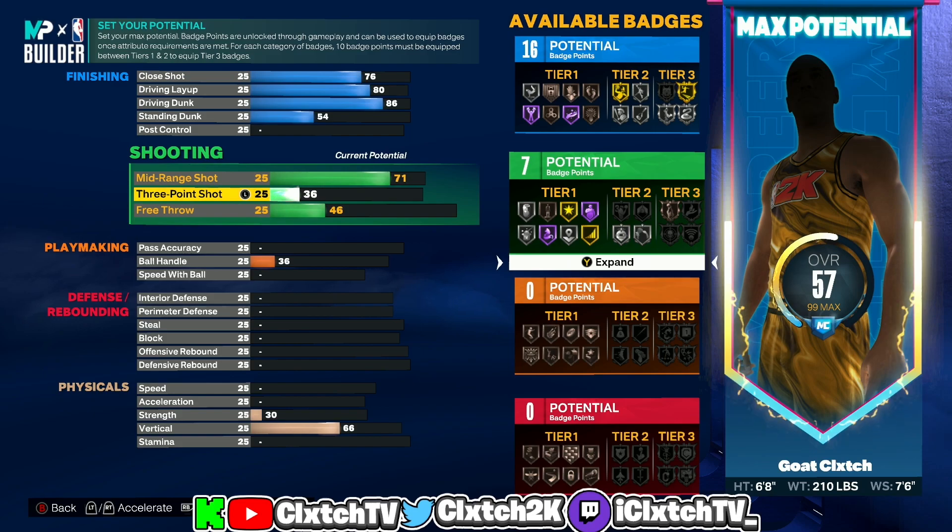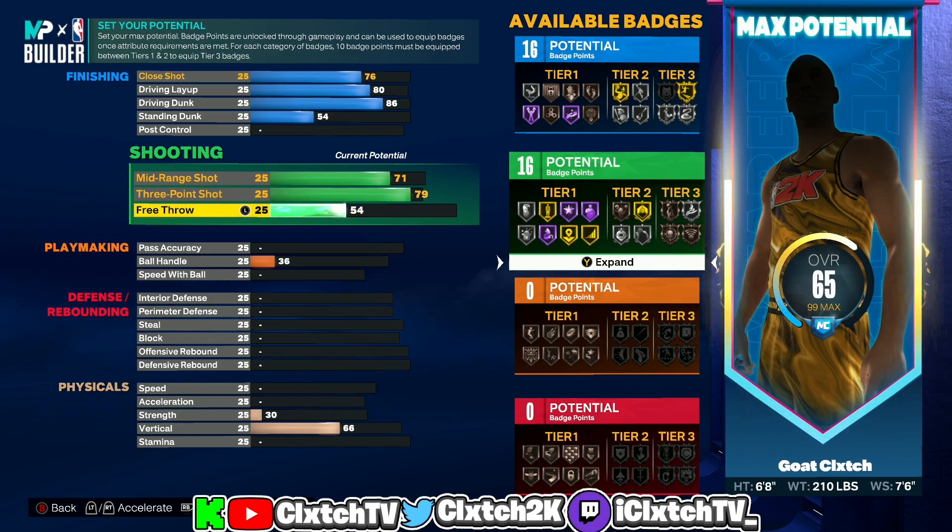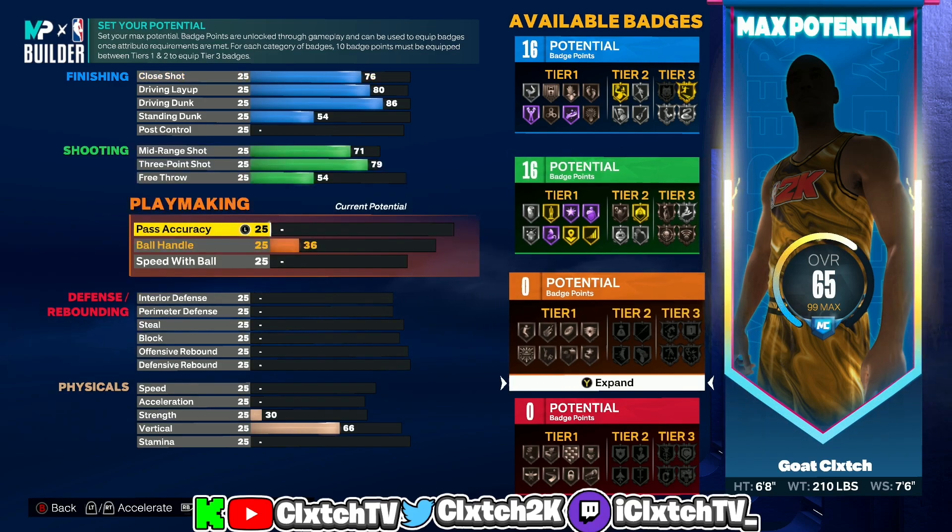Moving on to shooting: mid-range is going up to 71. The three ball — as I said, for the two-way glass cleaning slasher build name, your three ball cannot be higher than a 79. If you go anything higher than 79 it will give you a completely different build name. 79 is the max you can go. We're not touching free throw.